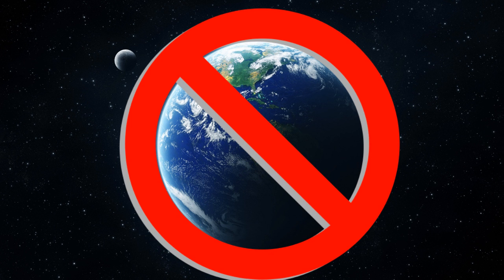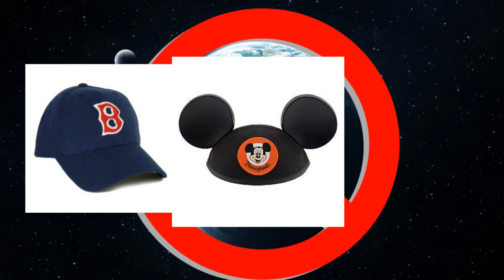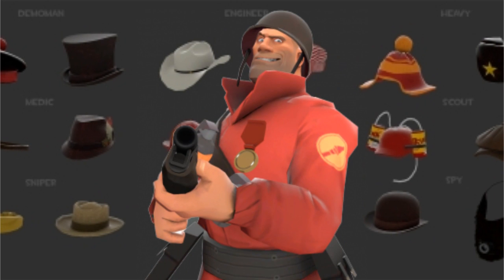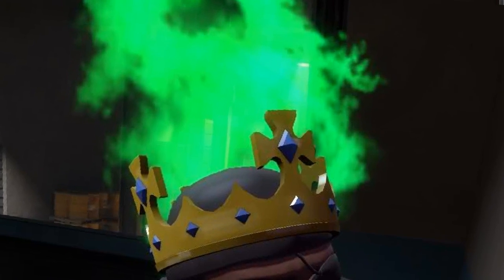Unlike real life, hats in TF2 represent more than just a souvenir. More than just a shout out to your local team. More than making you look like just a complete douchebag. TF2 hats are a sign of commitment to a community. A symbol of respect between peers. And I mean, come on, who doesn't want a hat with fucking flames on it?